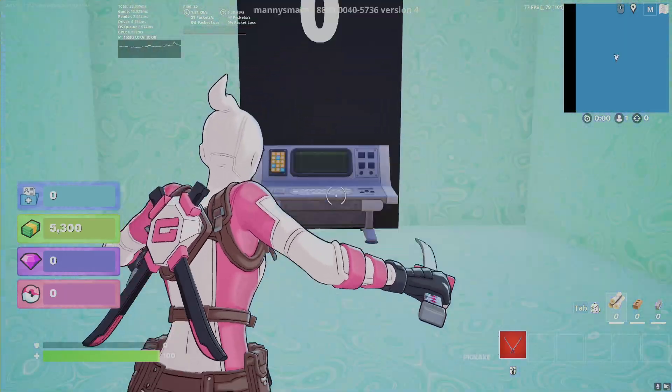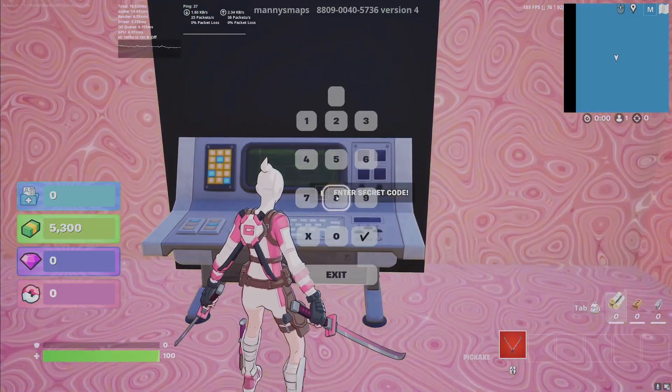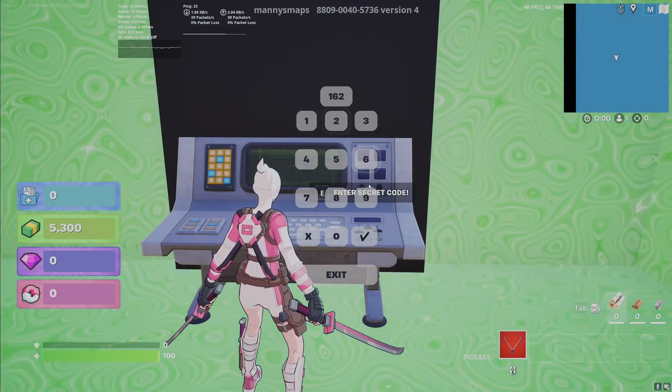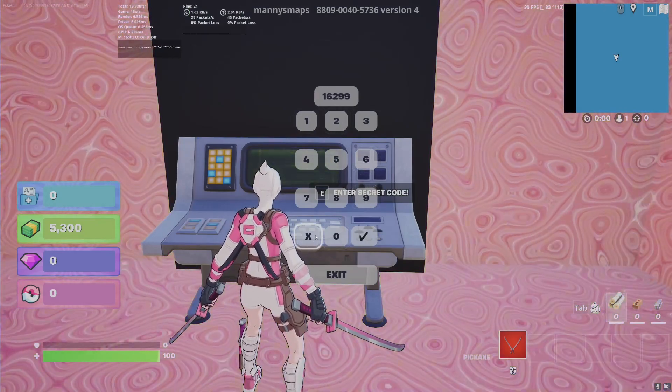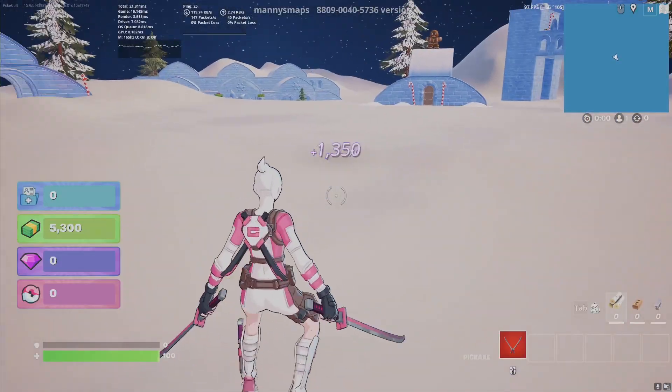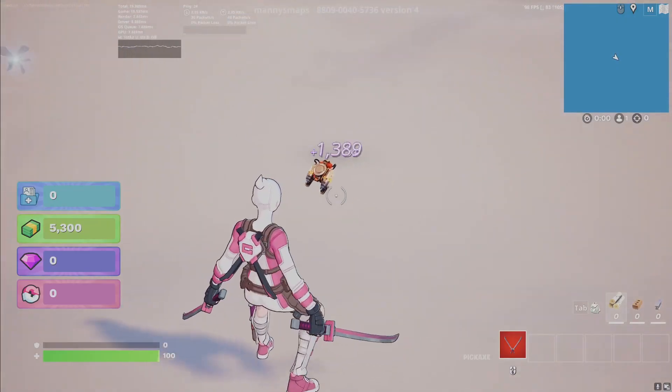Alright, we hit zero. Let's go over here and put in this code: 16299. Now if you mess up, this X will help you clear that up. Hit the check mark and we're into the map. Just like that, our XP is going up.